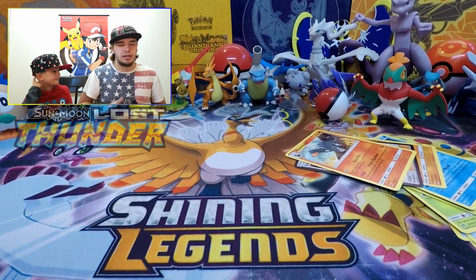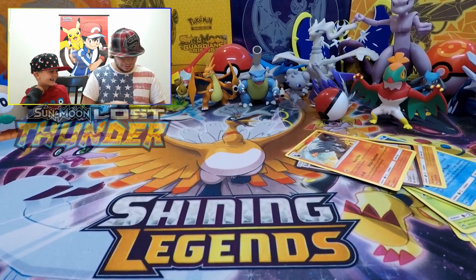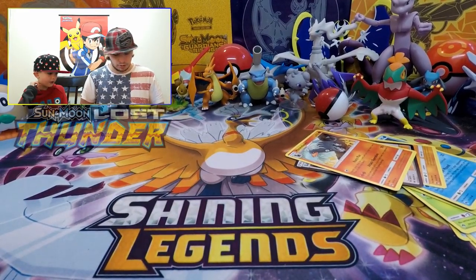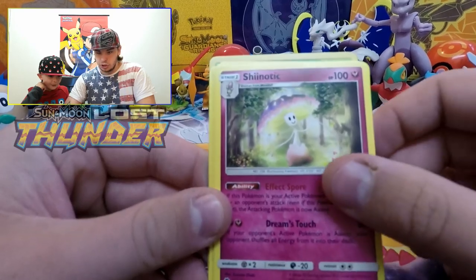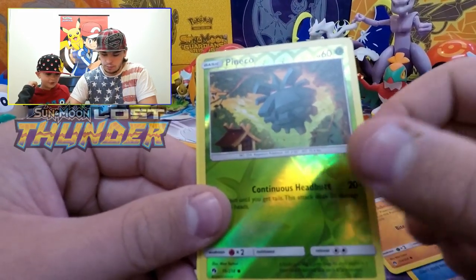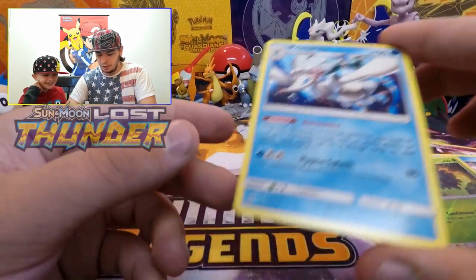Picking another pack. We got Steel-type energy, Carbink, Shiinotic, Kecleon, Nincada, Blitzle, Slowpoke, Bruxish, Larvitar, Pineco, a reverse holo Pineco, and a Primarina. She's pretty cool — not holo or anything, but still cool looking. We also got a Pokémon we don't recognize — we're calling him 'Cauliflower.' If you guys know that Pokémon's name, comment down below!